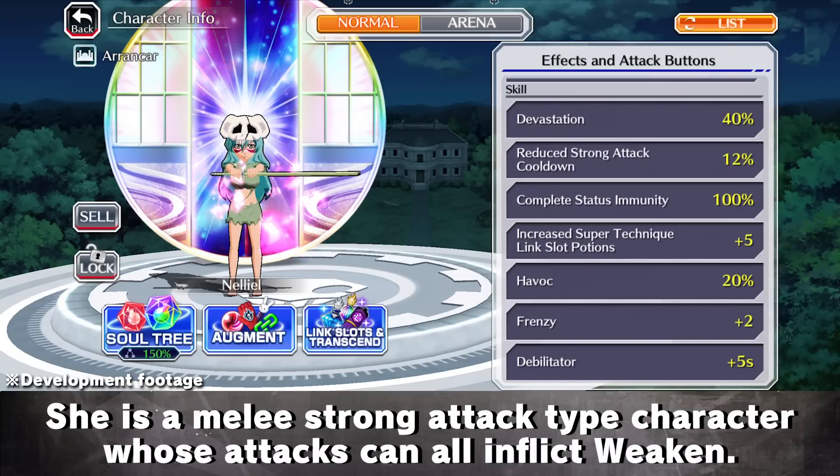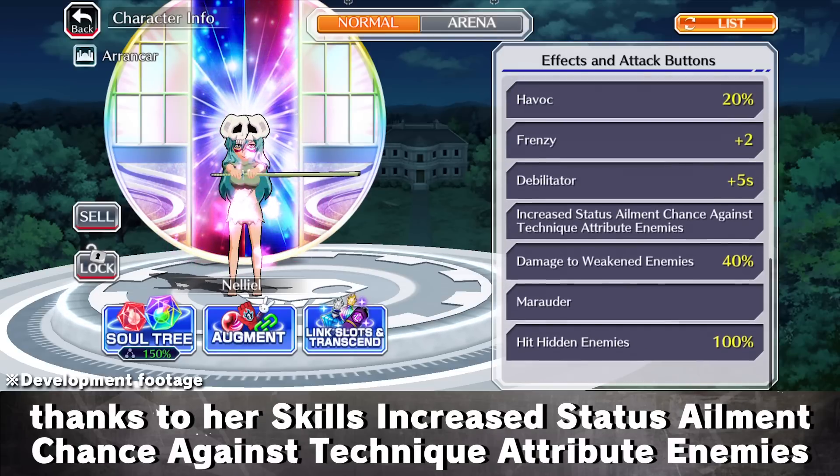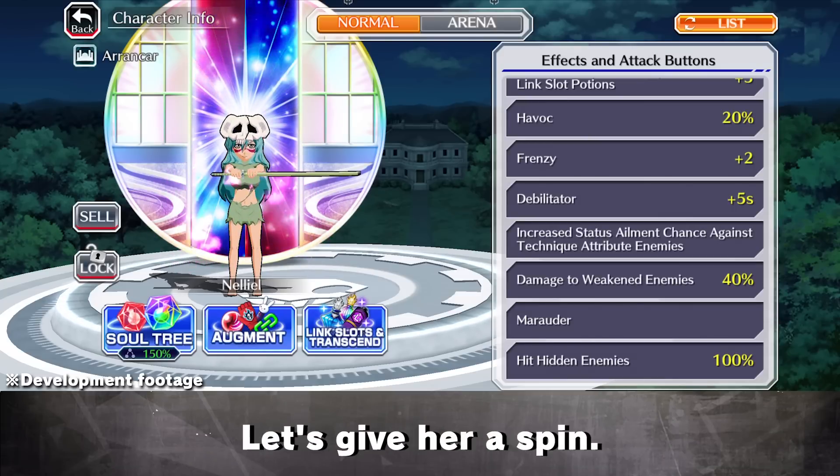She is a melee strong attack type character whose attacks can all inflict weakened. She is particularly powerful when up against Technique Attribute enemies thanks to her skills increased status ailment chance against Technique Attribute enemies and Damage to weakened enemies plus 40%. Let's give her a spin.